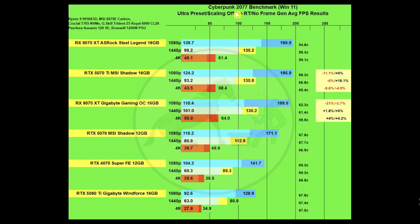This chart is for Cyberpunk 2077 using the benchmark tool on Windows 11 at ultra preset, scaling off, no ray tracing, no frame gen. PBO is enabled on all tests. For the most part, I'm only showing the performance differences between the 5070 Ti and the two 9070 XT models, since the rest were so different in pricing and performance — you'll see what I mean when we get to price-to-performance.